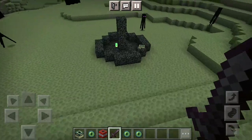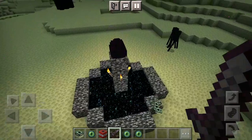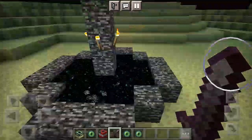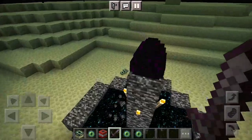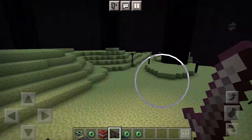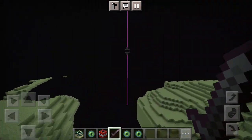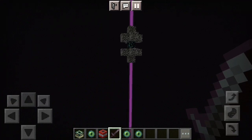He drops a bunch of XP and the portal back to the overworld forms, along with the dragon egg. When you click it though it disappears and goes somewhere else. Now I'm going to go over here and show you the End City.